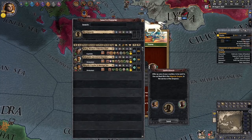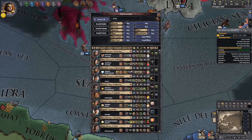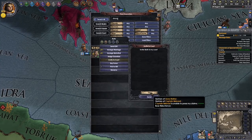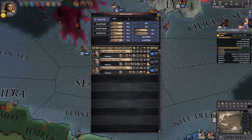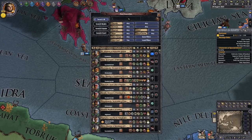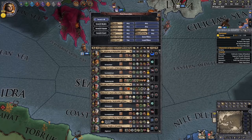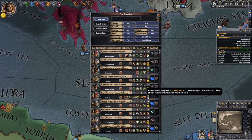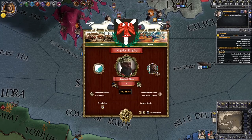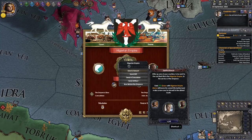Send a eunuch — let's see what we can find. We've got anybody with congenital traits: strong, genius, quick, anything like that. This guy's strong so we'll invite him over. We're looking for genius, we're looking for quick. We'll see between those two which one's worth more and ship one off. Welcome, for an all-expenses paid trip to Nigeria — you do have to sacrifice certain things, so it's not really all-expenses paid.